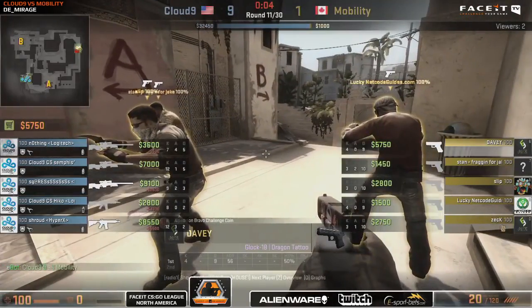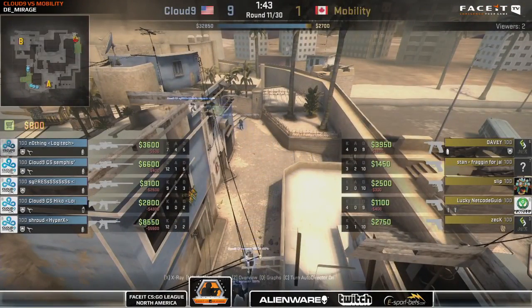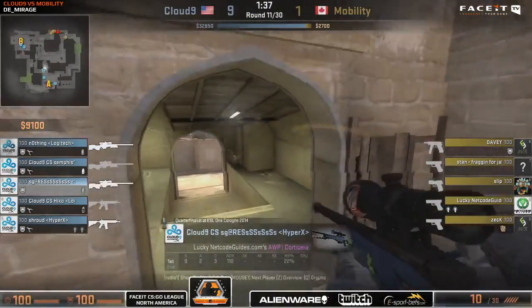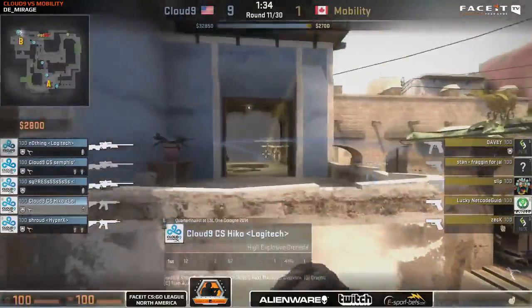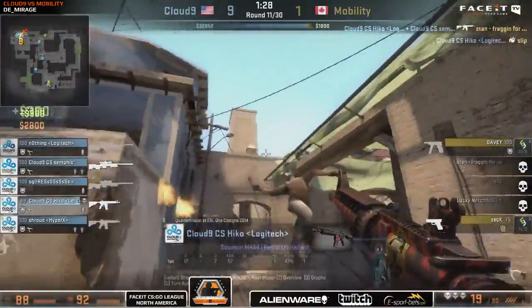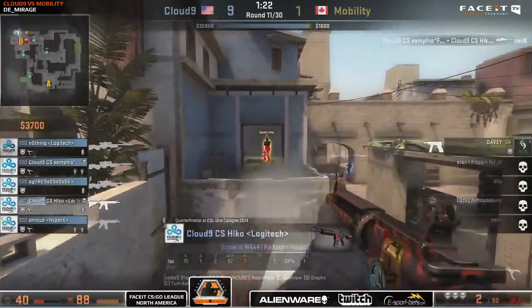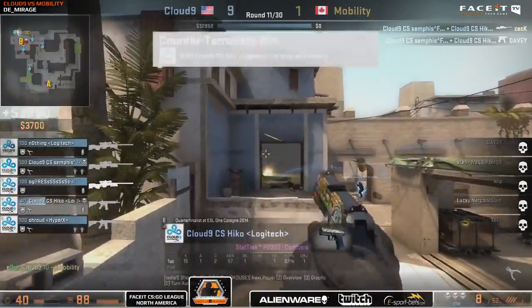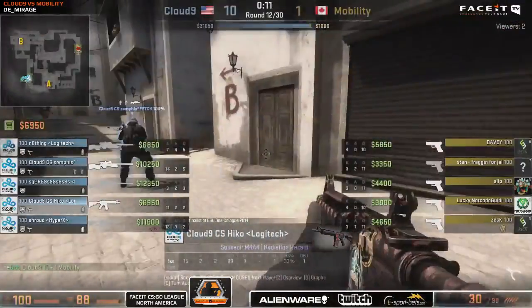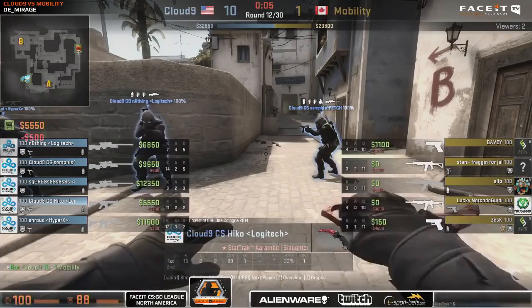Triple AWP now for Cloud9 — we're seeing quadruple scouts, triple AWPs. This is madness. Mobility's bomb carrier has been caught in mid a number of times, which is going to make it really difficult for them to get anywhere. We are going to see a Glock train into the B-bomb site. And they're all just burning in the flames, blind, on fire, choking in the smoke. Hiko's going to finish them off with the help of Semphys. Just the kamikaze run — just get it over with. Mobility are able to buy once more.